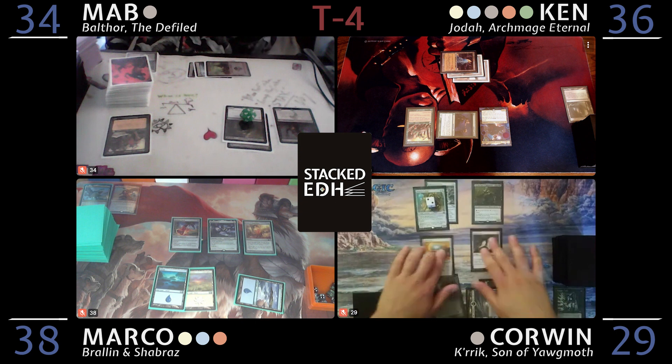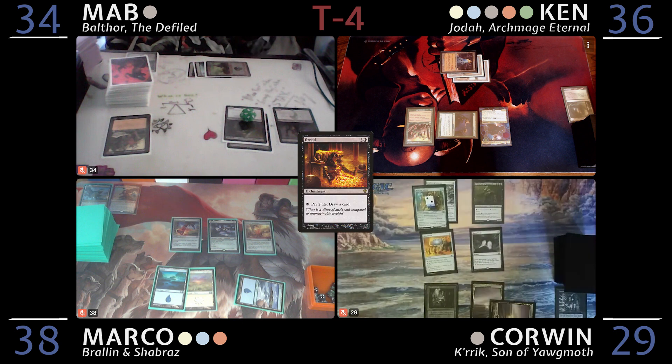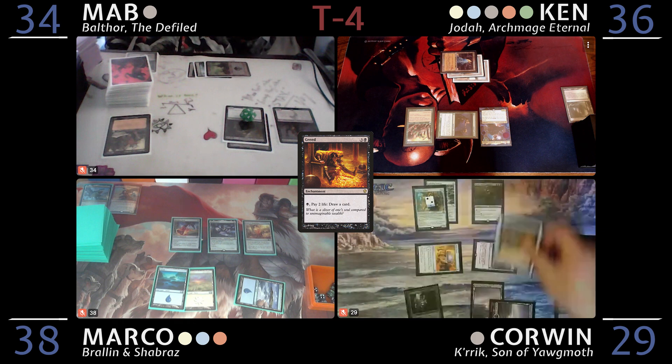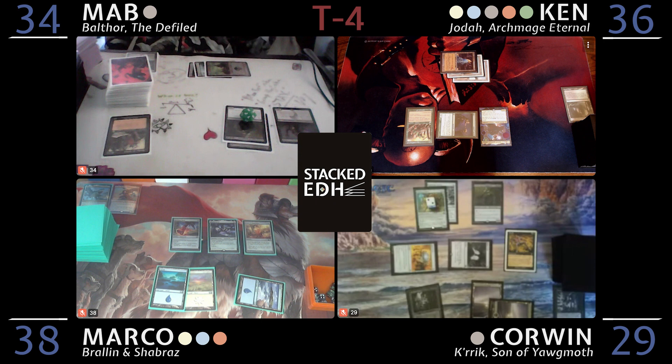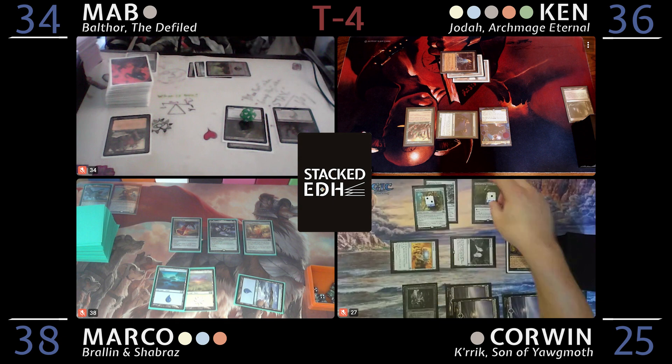Untap, roll for Mana Crypt — evens hurt, that's a three so we're all good. Draw a card. Tap a Snow-Covered Swamp, the Mind Stone, and the Mana Crypt to cast Greed. I'll tap a Snow-Covered Swamp and pay two life going to 27 to draw a card. Play a Swamp, tap it and pay another two to draw a card. Crick got a counter when I played Greed. I will just pass.